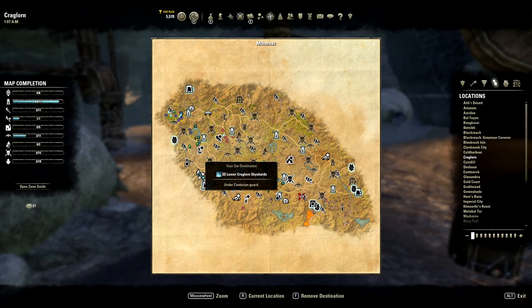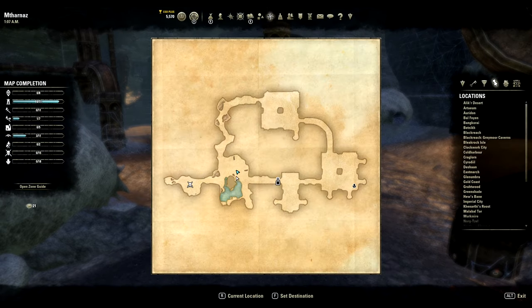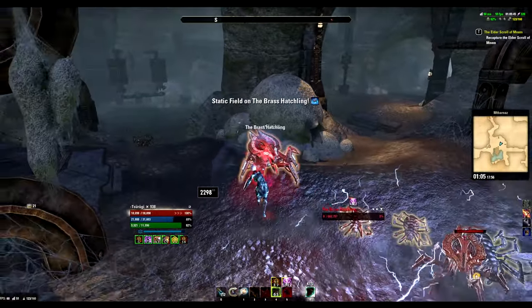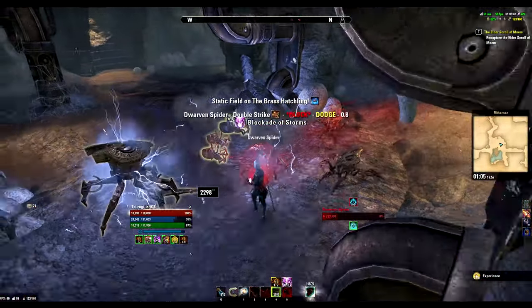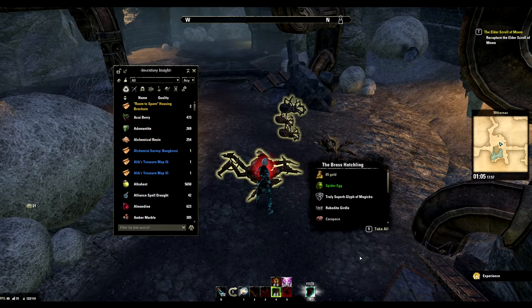For the next one you might want to grab a friend or two, as it drops from the group Delve Matarans in Craglorn from the Brass Hashling boss. This boss and location can also be soloed in case you are feeling adventurous. Drop rates are pretty good — I got it in two kills.